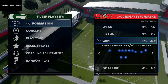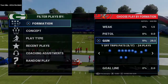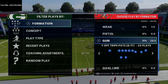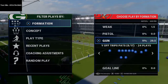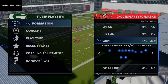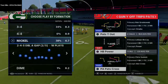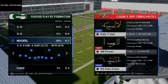We're going to talk about Y Off Trips Pats today and I'm going to show you how to really glitch out cover three — in all kinds of cover threes. The reason this formation is so powerful is it gives you the routes but also the motion snaps and the alignment problems that really make your opponent deal with a lot of stuff. I'm going to be running this against the nickel double A-gap, and against double A-gap this offense is just brutal to defend because of the alignment issues.